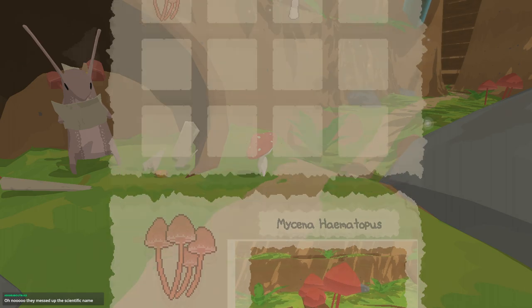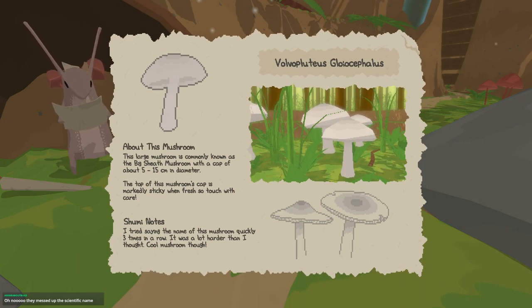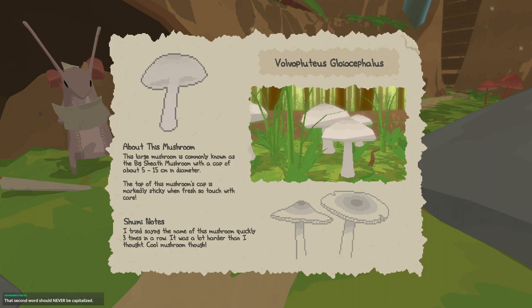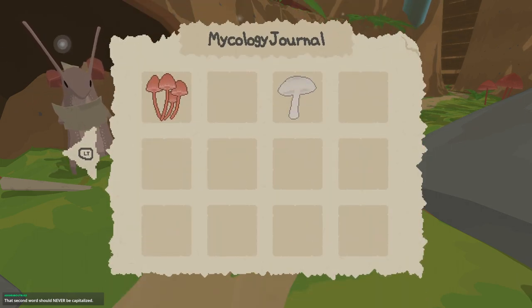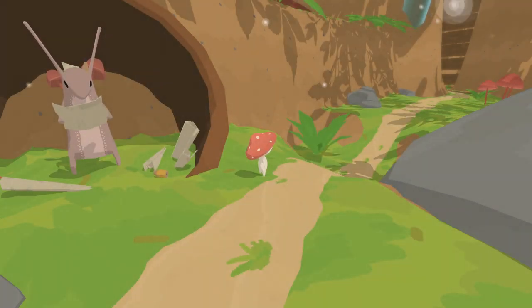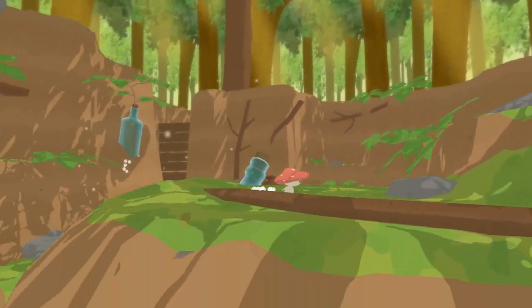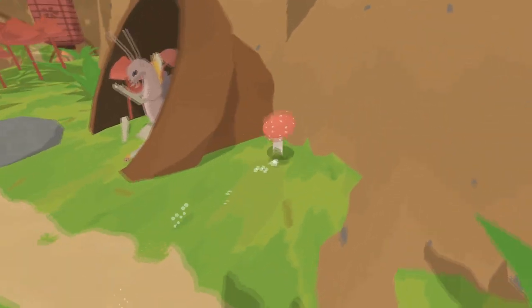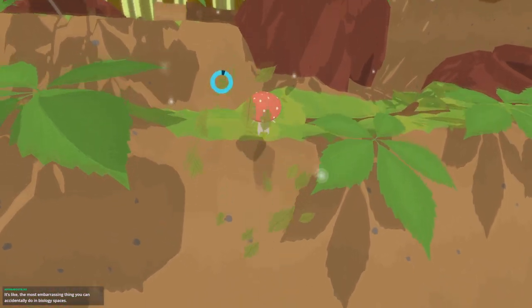Oh no, they messed up the scientific name, did they? So — Volvopluteus gloiocephalus. About this mushroom: this large mushroom is commonly known as the big sheath mushroom, with a cap of about 5 to 15 centimeters in diameter. The top of the mushroom's cap is markedly sticky when fresh, so touch with care. I tried saying the name of this mushroom quickly three times in a row — a lot tougher than I thought. That second word should never be capitalized — it's always lowercase. So the hematopus — I don't think I've ever seen that capitalized before.